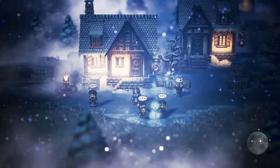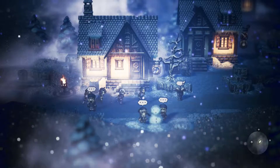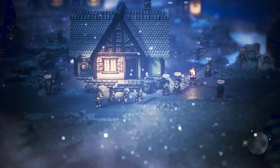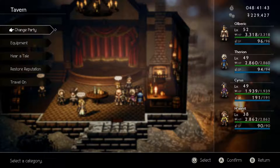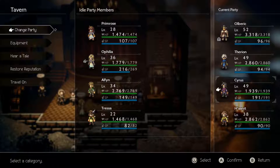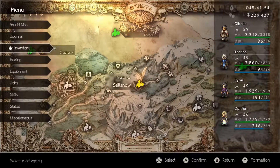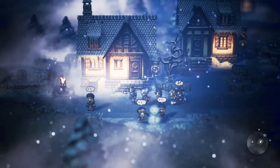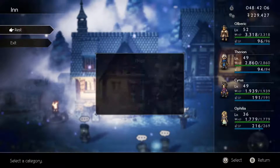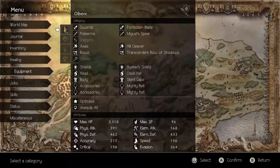Welcome back, everyone, to another exciting episode of Octopath Traveler. I'm your host, Mr. Gazillion. In the last episode, we finished Hanit's third chapter, leaving us with everybody's fourth chapters. We're getting close to the end of the game. We're at about 48-49 hours of playtime and finished the third chapter. If you split that by three, that's about 15 hours per chapter, so we've got another 15 hours to go — assuming there's no concluding chapters afterwards.